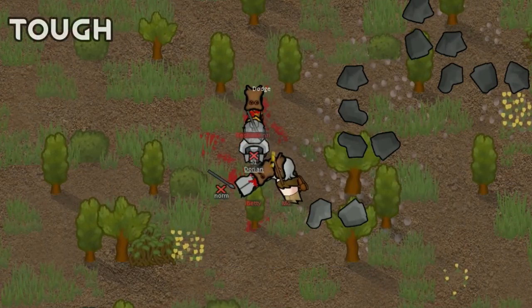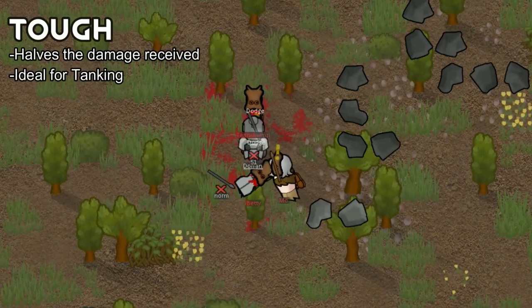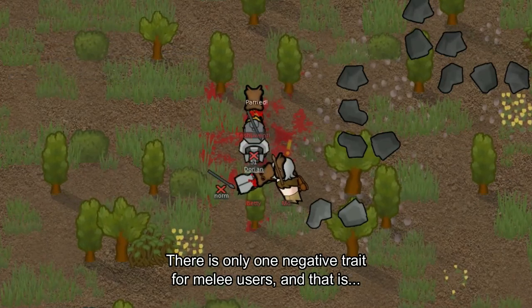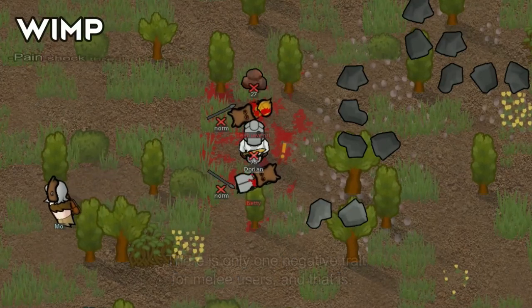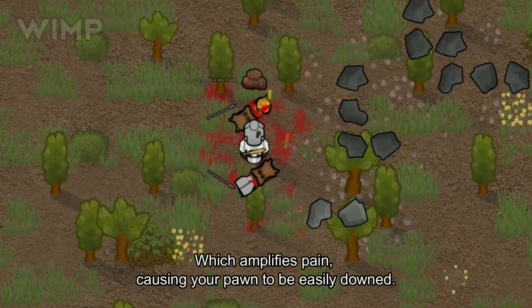Other useful traits include Tough, which halves the damage received — ideal for tanky melee pawns like knights. There is only one negative trait for melee users, and that is Wimp, which amplifies pain, causing your pawn to be easily downed.